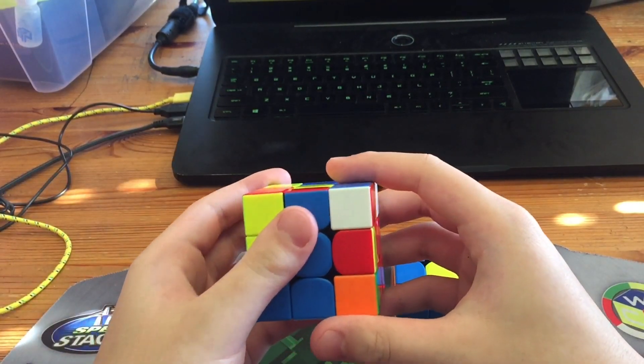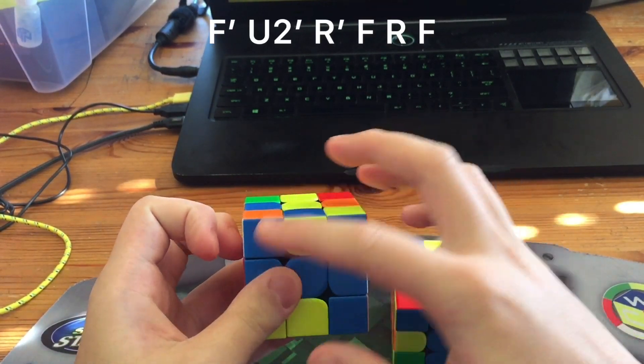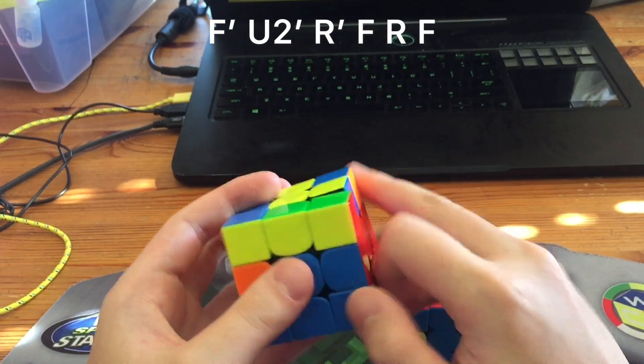Second way, also six moves: F prime, U2, R prime, F, R, F — like that.